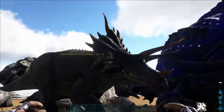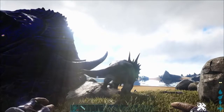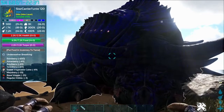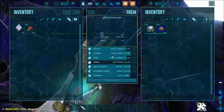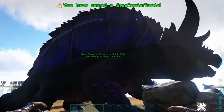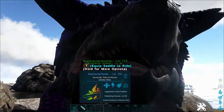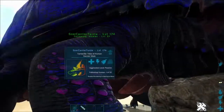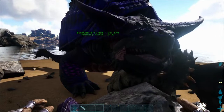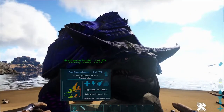I let it starve down to about 6,500 food. Then I threw in regular kibble — it ate three and that was it. Just three regular kibble to tame it, using my taming settings at 10x from my Best Settings for ARK 2020 video. So: trank it, knock it out, give it biotoxin or any other narcotic to keep it unconscious, then feed it regular kibble, vegetables, or mejo berries.